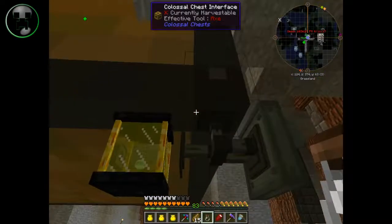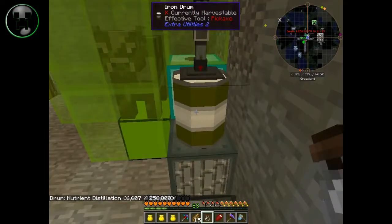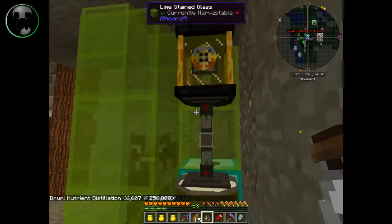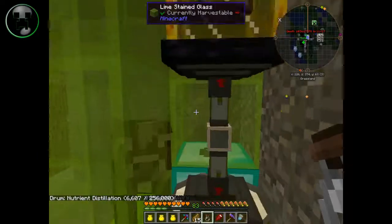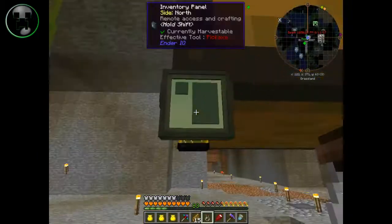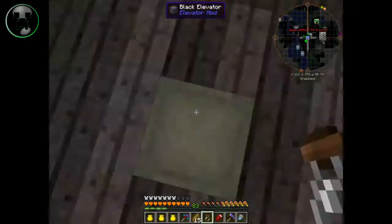The only thing with this is that it doesn't use power — it actually uses this thing called nutrient distillation. If you guys want to use it, I have it hooked up to an ender tank because I think this is going to be the thing that replaces refined storage.